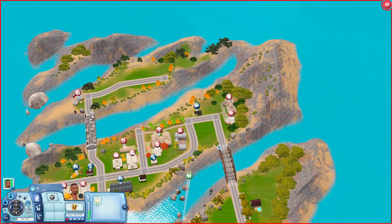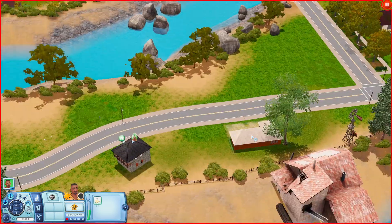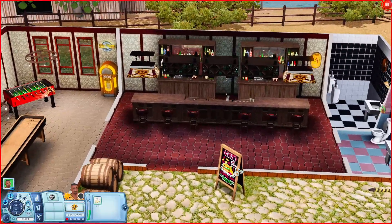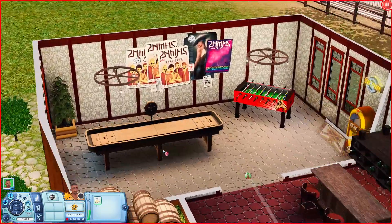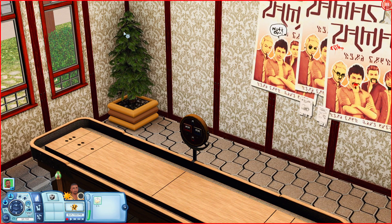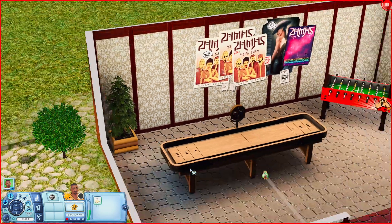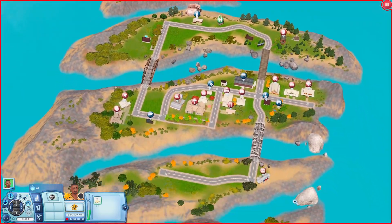Now we're going over to the bar. When you come in you have your bar in the middle and bathrooms on the right. On the left there's a little game room with a foosball table, a shuffleboard, and a jukebox. There's also a tree in here which is one of the store content items you'll need — I think it comes from the Three Lakes set on the Sims 3 store. And I think that was the last community lot in the world.